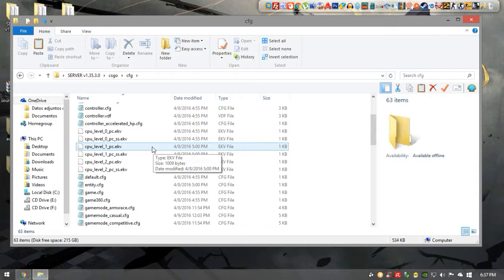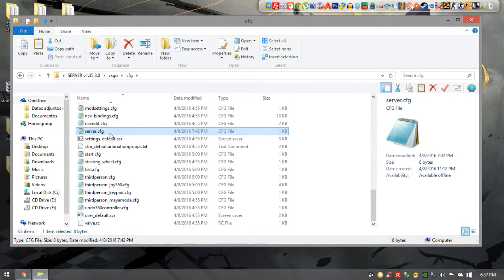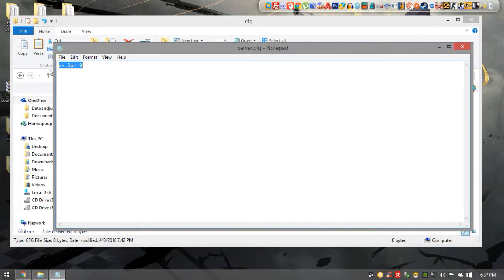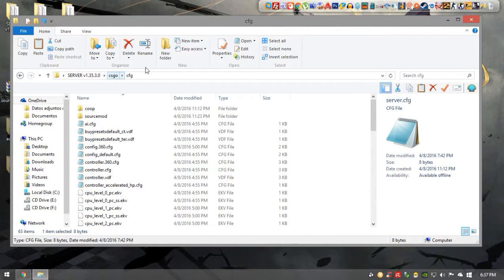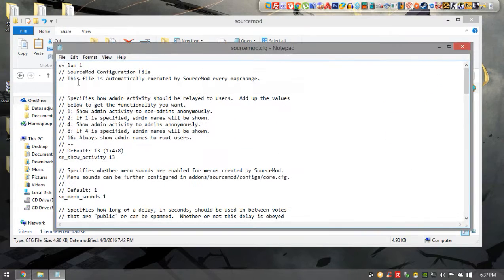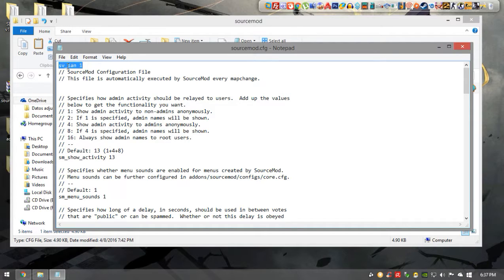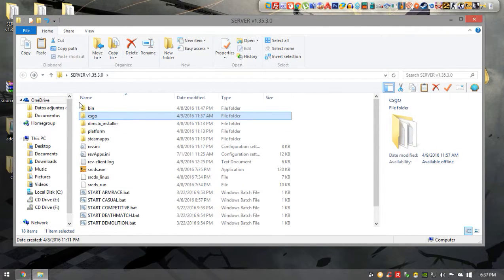Now go to the config folder and create a server config file named 'server'. You can create it easily with Notepad. Open it and type 'sv_lan 0', then save it. Inside the config folder as well, go to the SourceMod folder, open the SourceMod config, and at the top of the file type 'sv_lan 1'. Save it and close it.